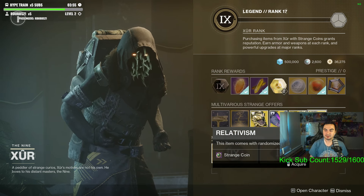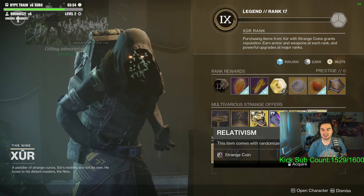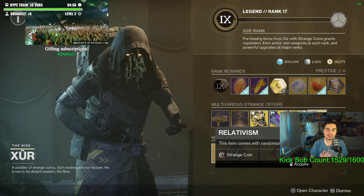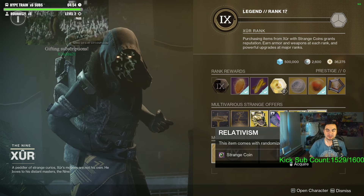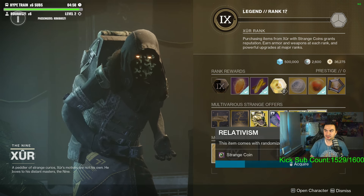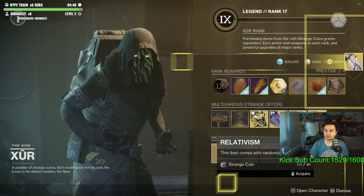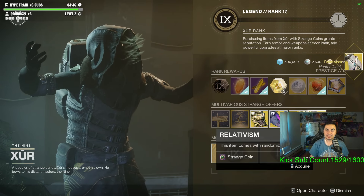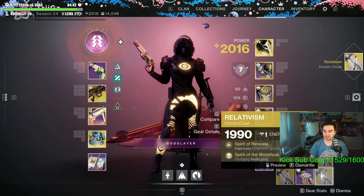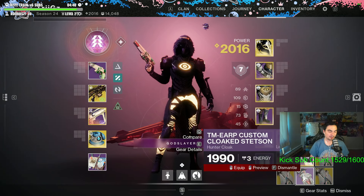So it is a random roll on the exotic class item, and it does cost 41 strange coins. You could get any roll on this, which is nice — it's not a set roll. So I'm going to buy one here just to see how it works. For 41 strange coins, you can keep buying them as well, it seems. I can buy more than one — I just got Renewal and Wormhusk.